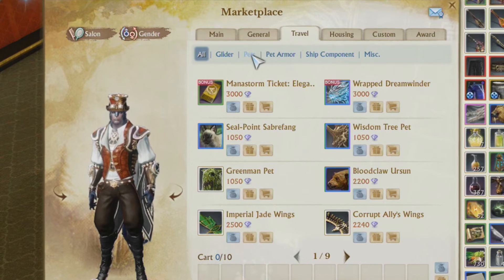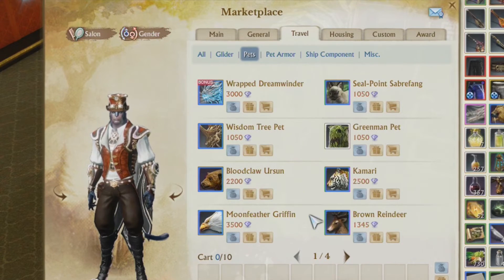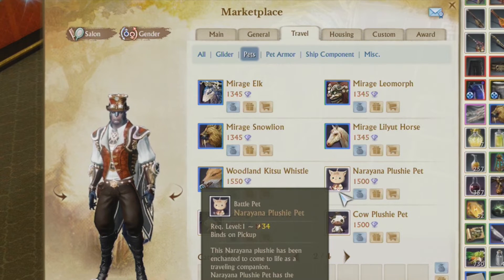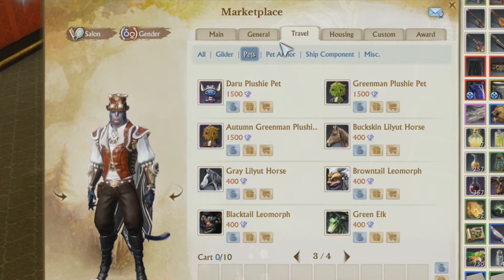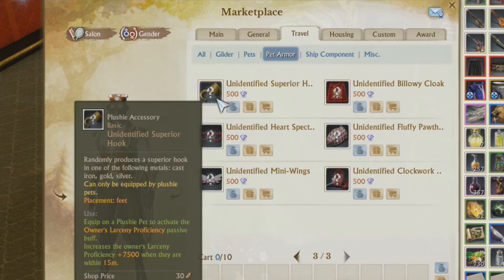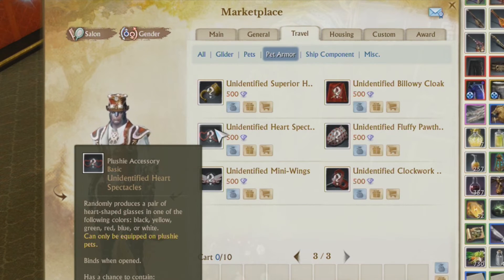The last known way is the money way — the pay shop. On the marketplace for your plushy pets, there's equipment you can equip to your plushy pets to increase your proficiencies. From what I saw, there are only three different things that can increase proficiency that way.